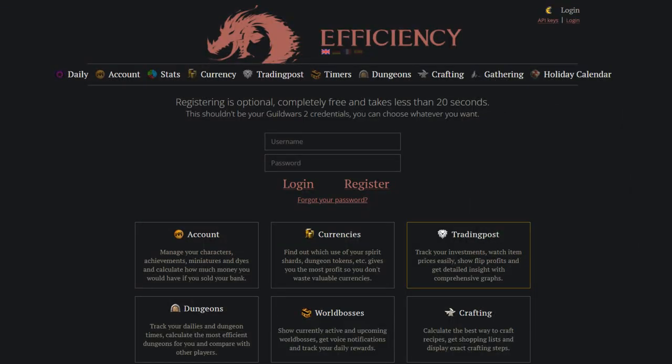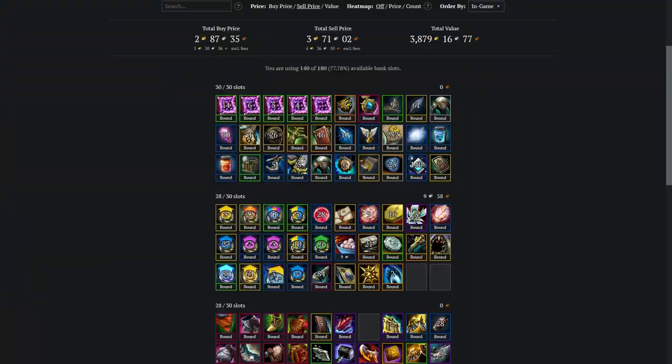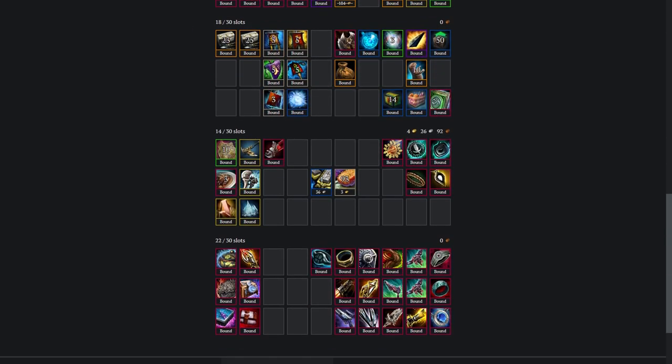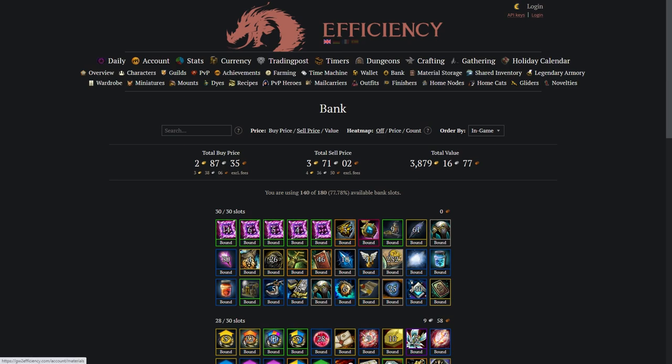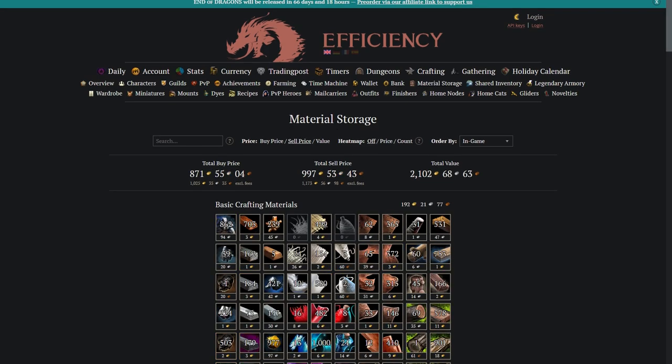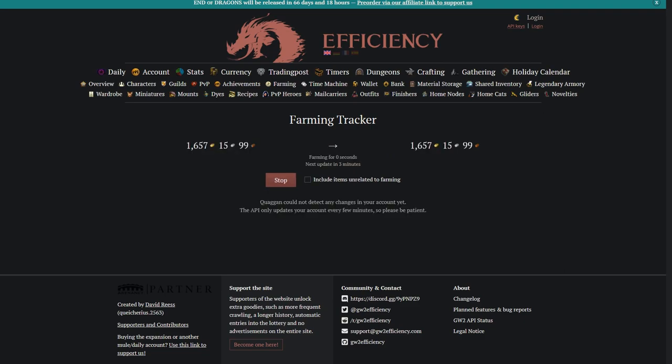If you want to get a very easy overview of what's valuable in your account, then Guild Wars 2 Efficiency is absolutely essential. It's a website that allows you to track everything going on in your account, including seeing the value of your bank, material storage, and everything you're carrying around on all characters. It also has a very handy farming tracker, which records all items you receive over time and tells you how much gold you've earned.